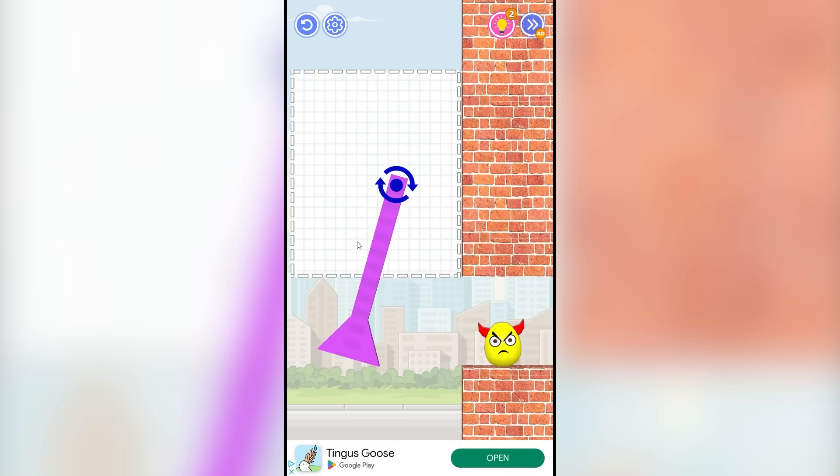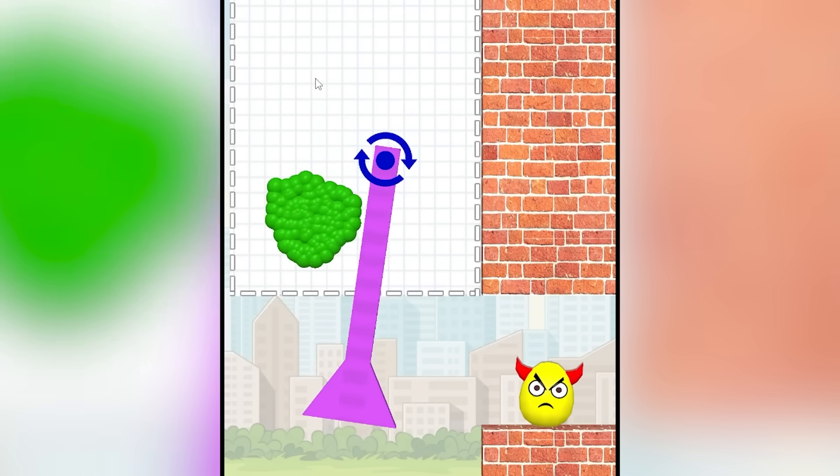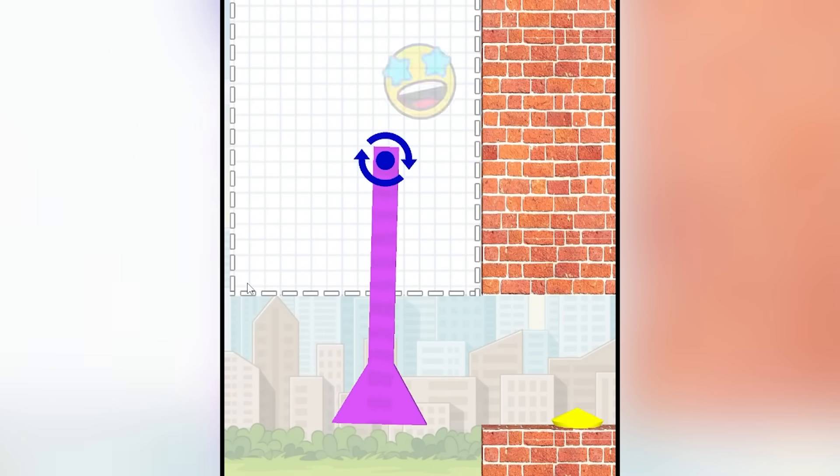Okay, level 24. Maybe I have to time this correctly. I got to get the ball to fall — this might actually not end well. Hold on, ready and go. Okay. Easy victory.